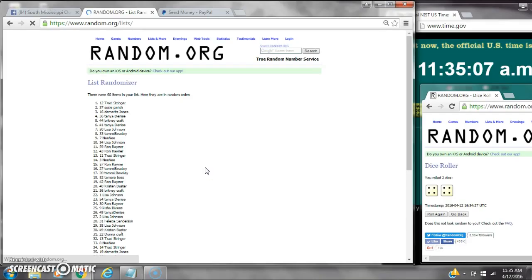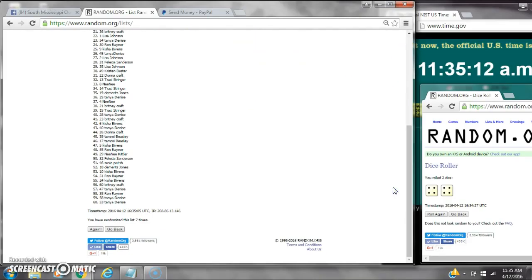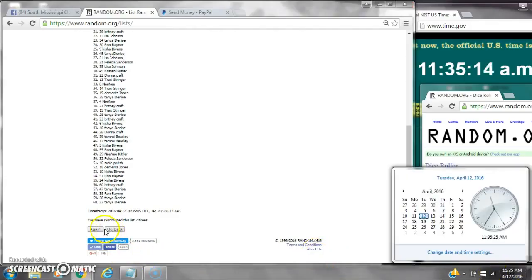After the 7th time, there are 60 items on the list with myself on top and Tanya on bottom. We've randomized 7 times. Dice counts for an 8. Here we go at $11.35. Good luck y'all.